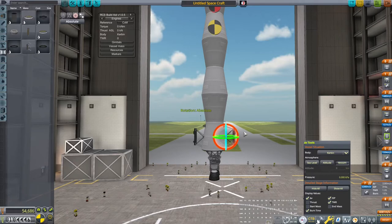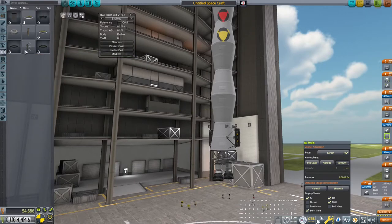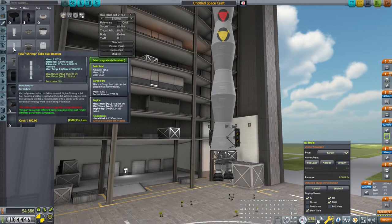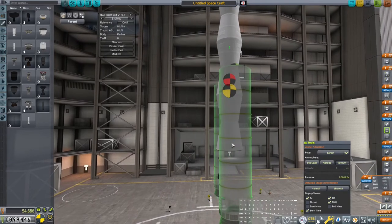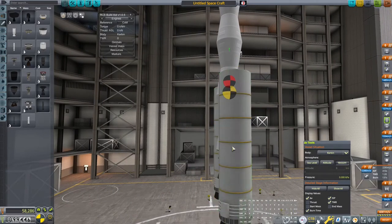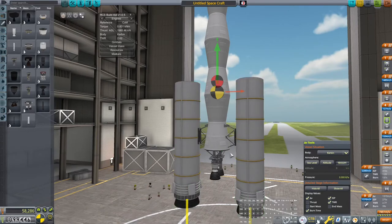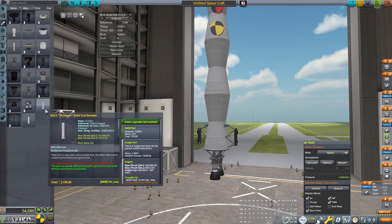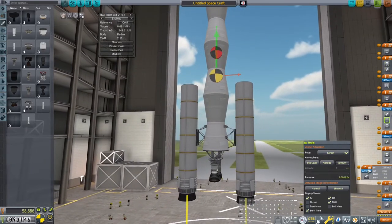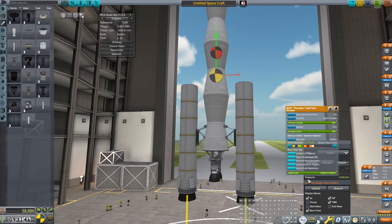Somebody said that to do this we want to go 'absolute' - and if I click absolute then just click it, now they're absolute up and down. Thank you, whoever said that - that's something I'm going to use a lot because I am not a huge fan of aiming my stuff exactly the way I want it. These solids are way too big for what I'm doing here - kind of ridiculously too big. Let's instead go with the Thumper, a more reasonably sized solid rocket booster. It's roughly the right amount of delta-V but a little low. It's going to burn for about 36 seconds.